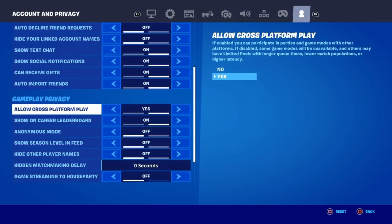You also want to make sure that Allow Cross Platform Play is turned on, so make sure that says Yes. For Cross Platform Play, some platforms might not have this option — if you don't see it, that means it's automatically enabled on your platform, so you're all good. If you see it, just make sure it's turned on.